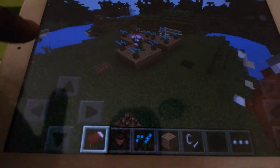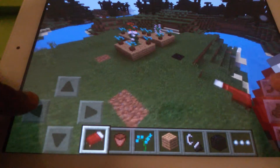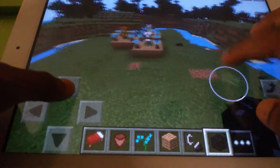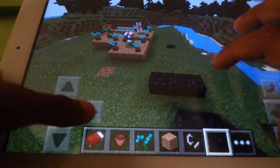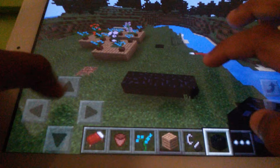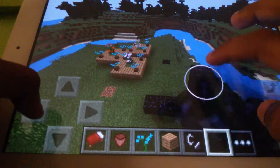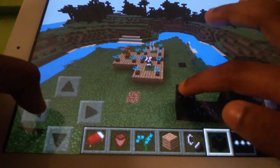Hello guys, welcome to our channel. Today I'm going to show you how to make a portal in Minecraft. First of all, we need obsidian. It should be six by four or four by six — be careful, friends.